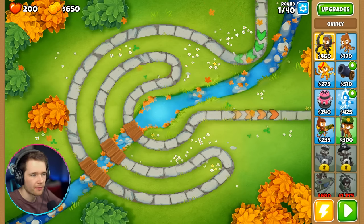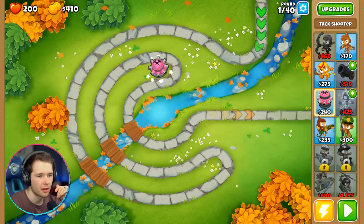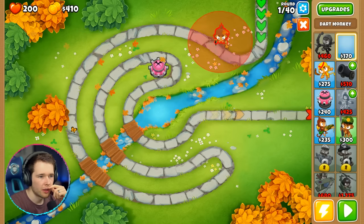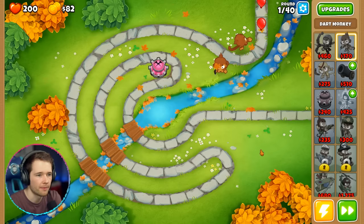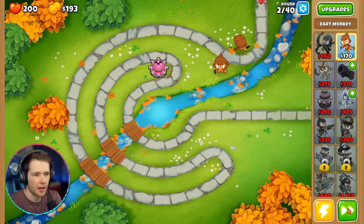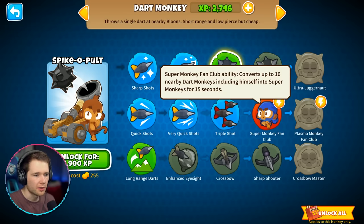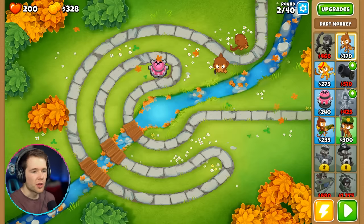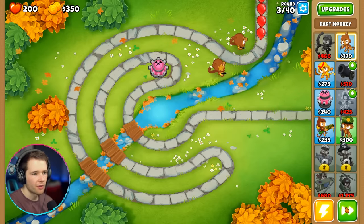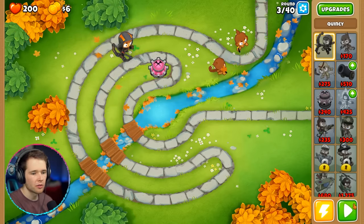I think I'll put Quincy here and the tack shooter over there. I can't afford Quincy now — that's unfortunate. Let's put a double tack shooter down and press play. It starts off pretty easy so we should be fine. I reckon we'll do this one pretty quickly. Let me remember we've got upgrades now. Super Monkey Fan Club converts up to 10 nearby dart monkeys into super monkeys for 15 seconds. Let's unlock crossbows as well. Quincy's coming in.